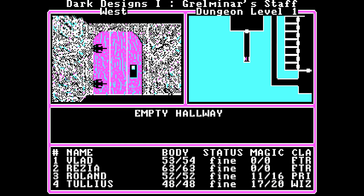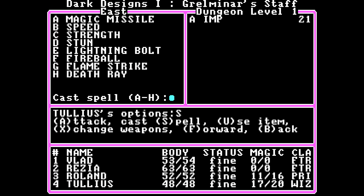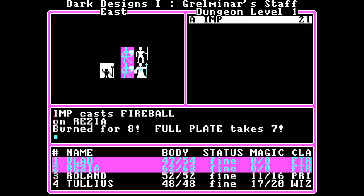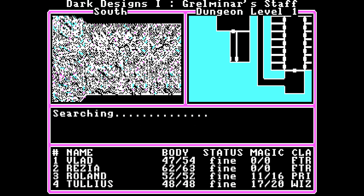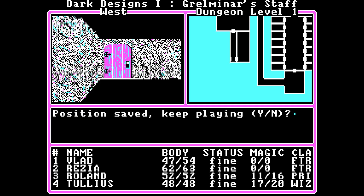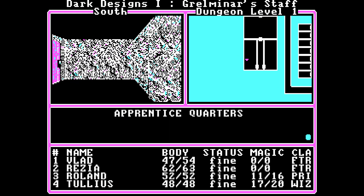Keep playing — yes, I do want to keep playing. Let's go here. Apprentice quarters. Encounter — there's an imp here. Attack the imp. Roland, wait. Tullius, magic missile on the imp. Fireball. We didn't really take much damage. Imp dies — that was easier than expected. What do we have here? Treasure chests — that's a good way to get some money. Apparently treasure chests always have 24 in them, which is interesting. More apprentice quarters, another treasure chest. Let's have a look if there's something else around here.